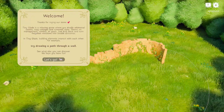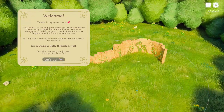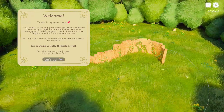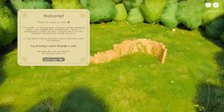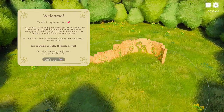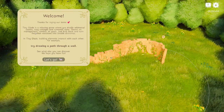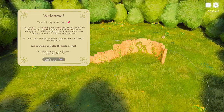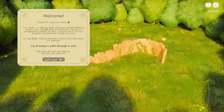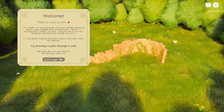I'm very excited to play the demo — I've had my eye on this one for a long time. So let's read their little intro here. Welcome, thanks for trying our demo. Tiny Glade is a relaxing game where you doodle whimsical castles, cozy cottages, and romantic ruins. There's no management, combat, or goals. Just kick back and turn forgotten meadows into lovable dioramas. Building elements interact with each other — for example, try drawing a path through a wall and see what else you can discover.